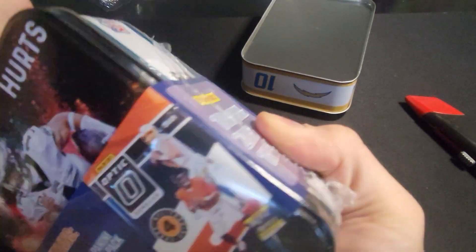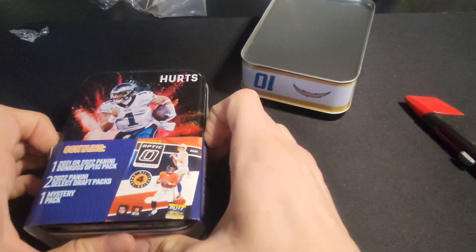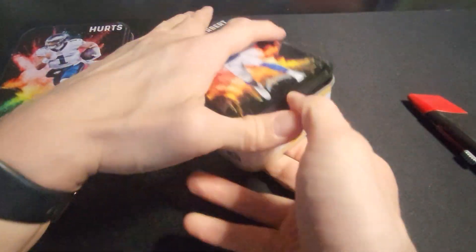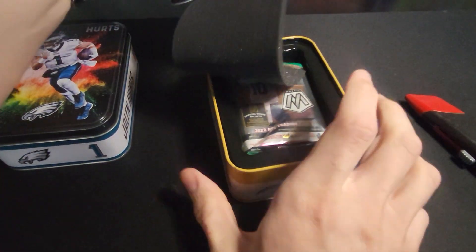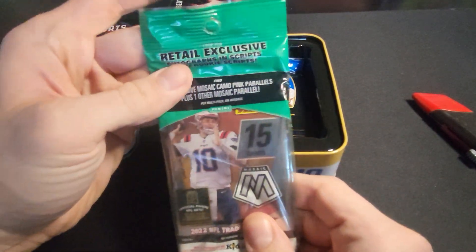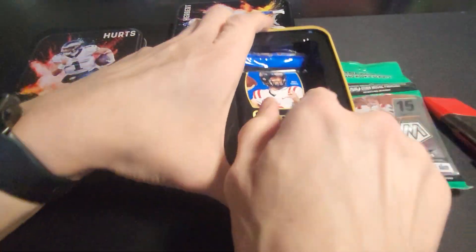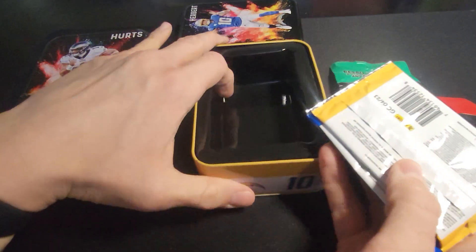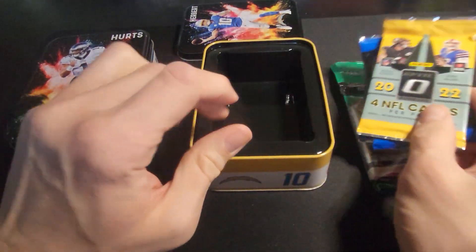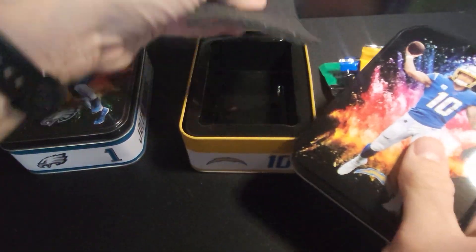So we'll see if I can get another fat pack slash value pack out of one of these. Let's go with Herbert first. There we go — fat pack of optic, 2022 optic. And two select draft picks and a 22 optic. That's what Justin Herbert was hiding for me.